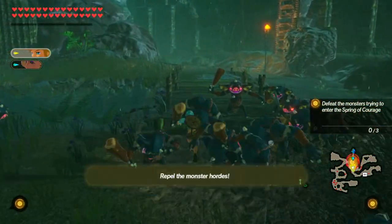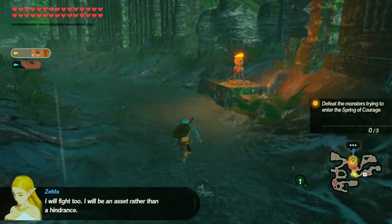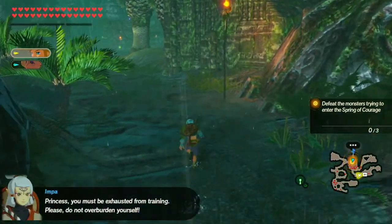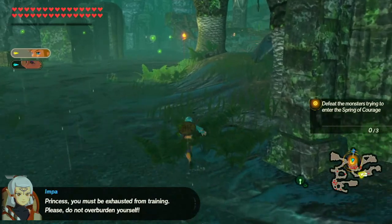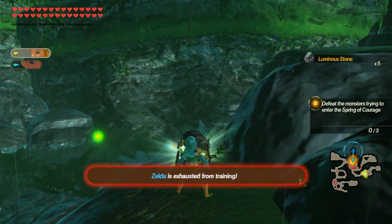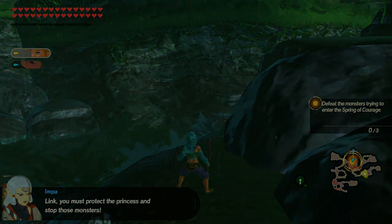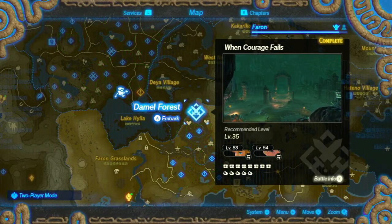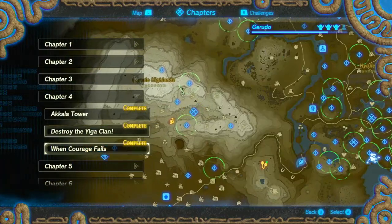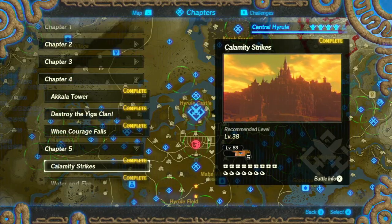We have one chest left in When Courage Fails — I did it pointlessly before, trying to get something that didn't exist to happen, and I got a few chests along the way. This cleanup is going really well, especially since some of them don't take much work. The actual finishing up the mission takes a little extra time. But there's the chest right there — okay, that's that one done. That's about halfway through the story. Let's go to chapter 5. Calamity Strikes is complete.